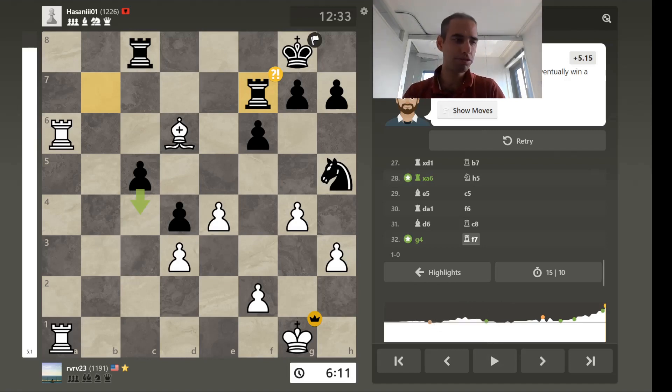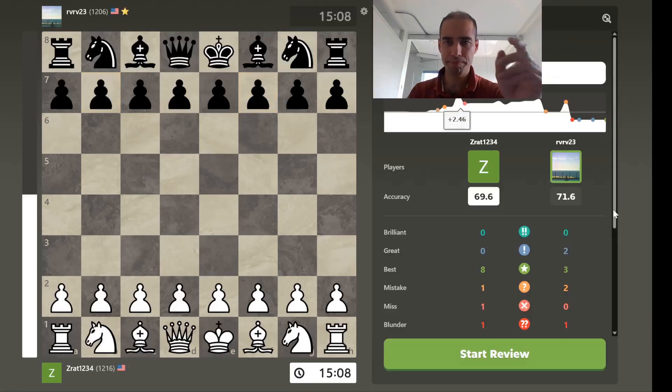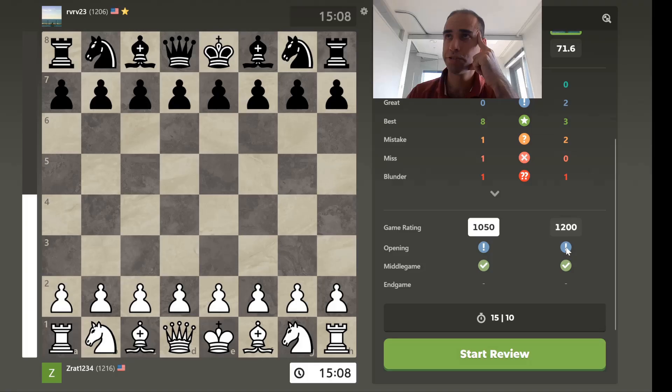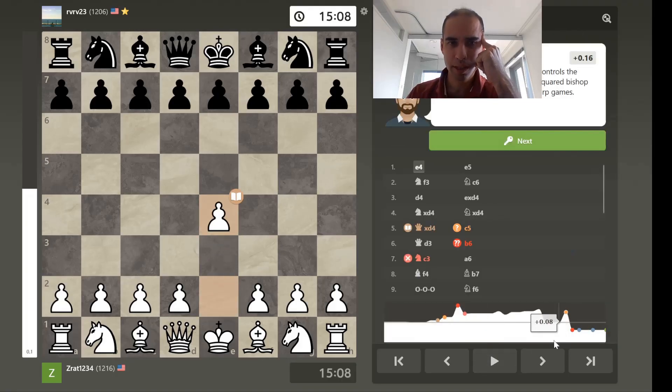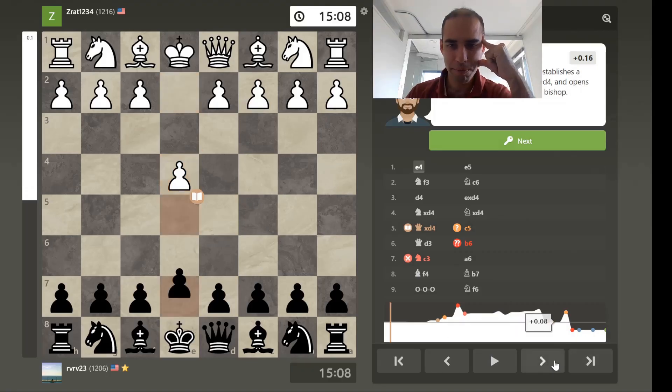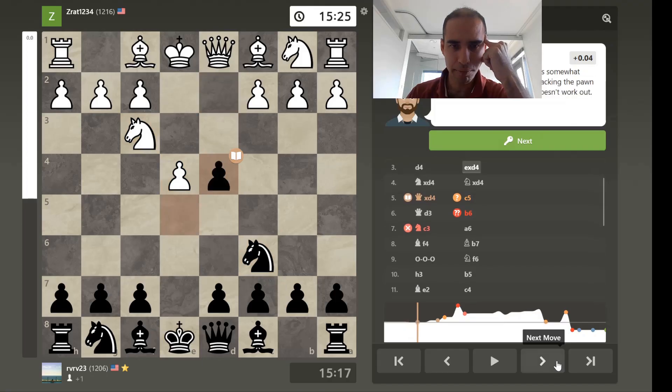That's two games. Let's continue with the next one. Next game, we see 70% accuracy but a solid opening game and a decent average middle game. Here our student is playing black, so let's flip the board and see how he played with the black pieces.